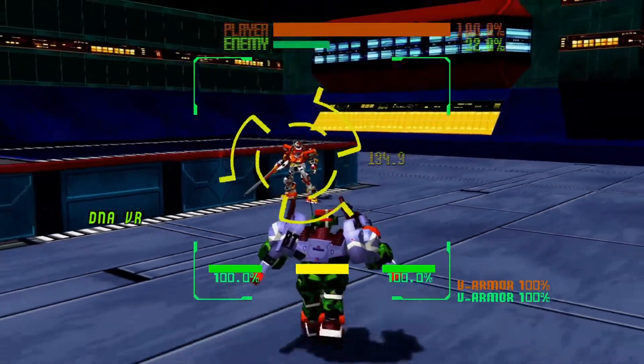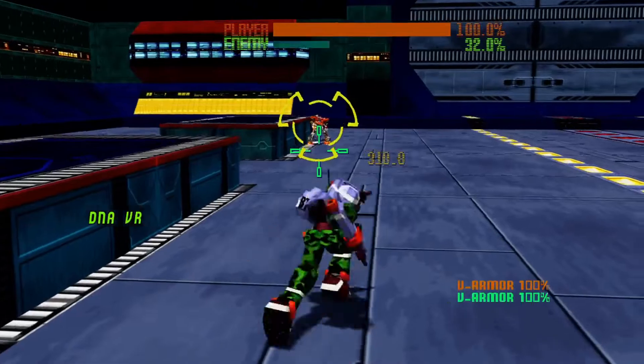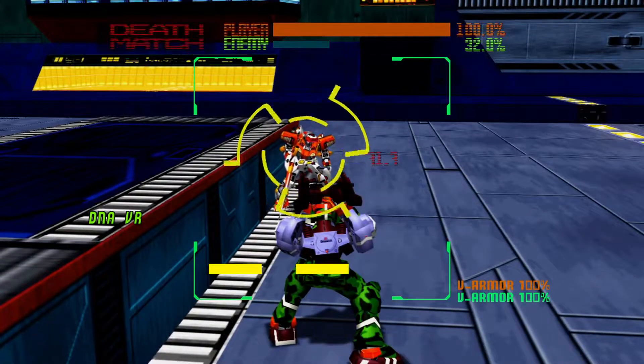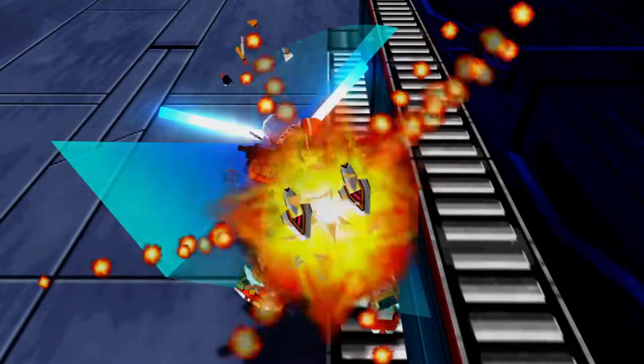There are different lock ranges that allow you to do different things. This is just a normal lock when you're away from the enemy. When you get into close combat range you get a double lock, and that's when you can hold A to guard and do different close combat attacks.